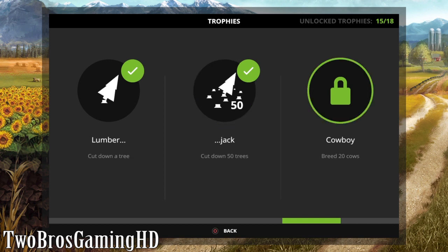Then we got the 'Cowboy' right here, which is breed 20 cows. This is the one I talked to you guys about in my latest episode of Farming Simulator 2017. I already bred the 20 cows but it didn't come with the trophy because there is a glitch in the game - it actually expands the number of cows that you have to breed. You don't know the actual number on the breeding counter, so I just have to keep on breeding cows.